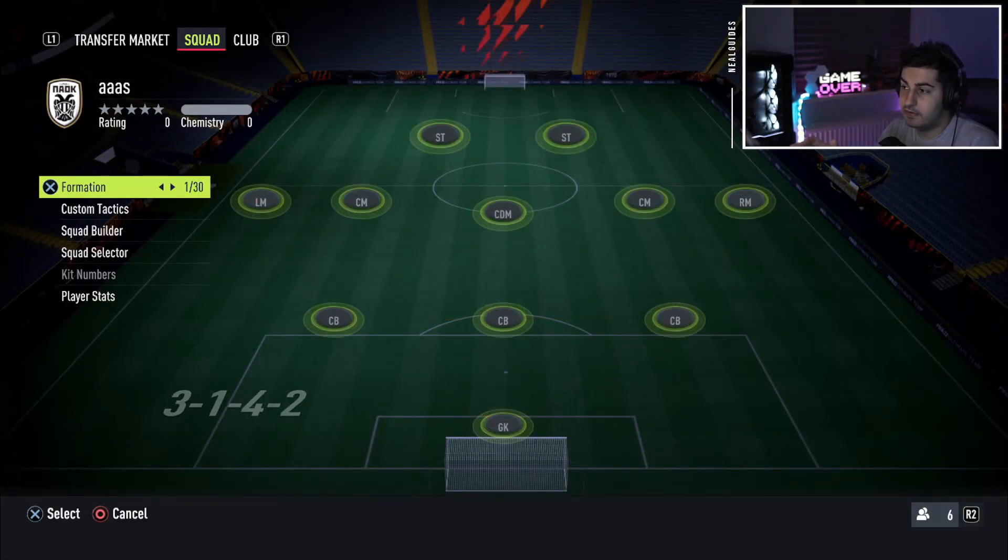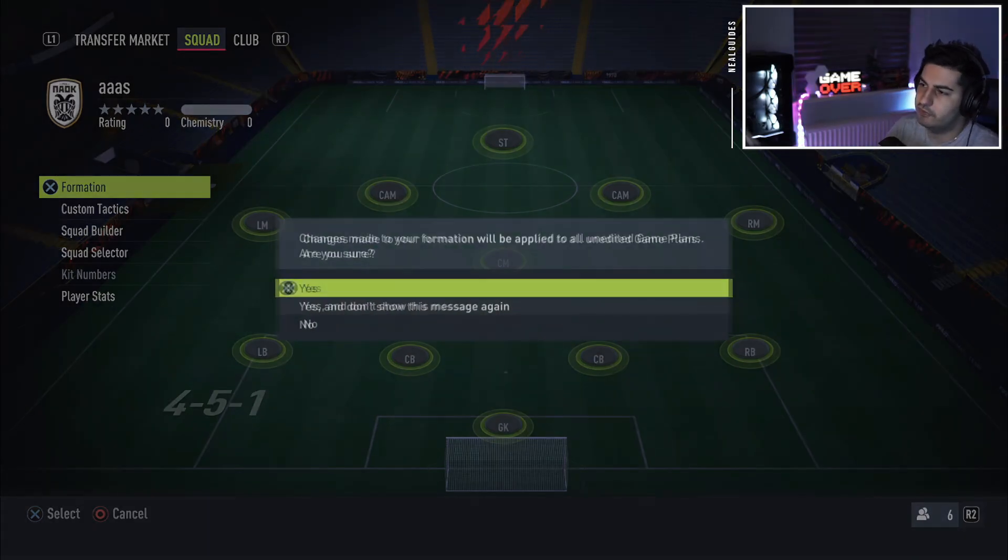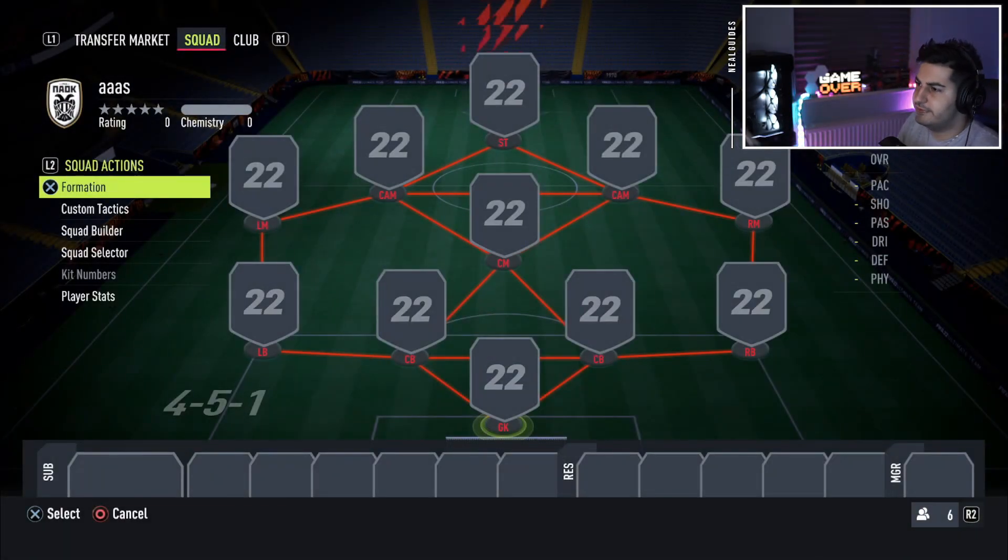What's going on guys, welcome back to another video. Today we have 150k squad builders. If you got the game for Christmas or just sold your team for Team of the Year, I've got a 100k meta squad that I've actually been using from Division 10 into the Elite Division series on one of my accounts.